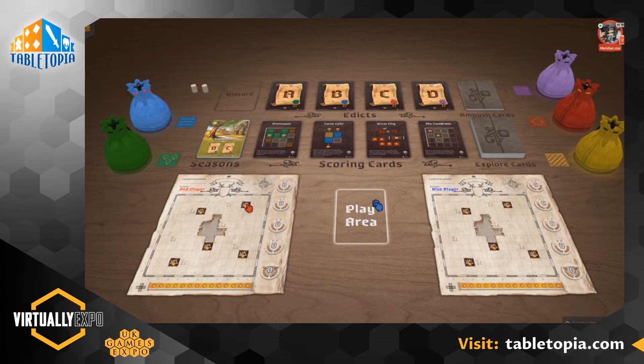If you click anywhere that actually contains an object — for example one of the Seasons cards — you can click and drag that card and manipulate it and move it around. I've grabbed it — I'll just drop it into the play area and see what happens. There it is. That's the real basics of how you maneuver something around in Tabletopia.